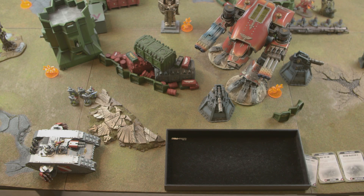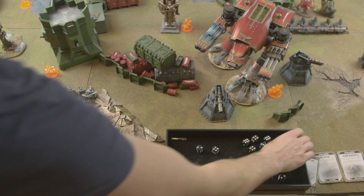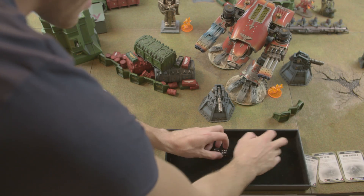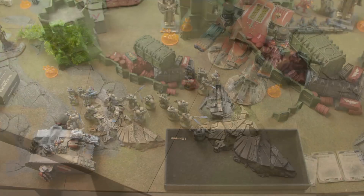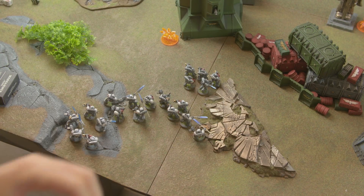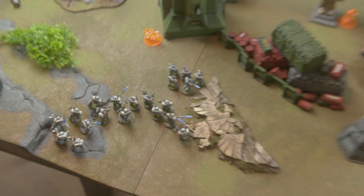Units inside the destroyed Land Raider disembark immediately, then each model rolls — on a one, a model of your choice is slain. Rolling for 16 models: one one is rolled. One Purifier with a halberd is removed; the rest disembark slightly to the side to be out of charge range. The Land Raider is then removed.